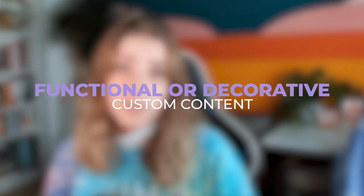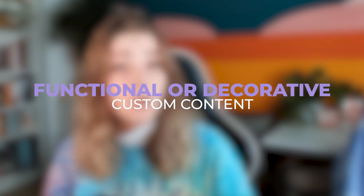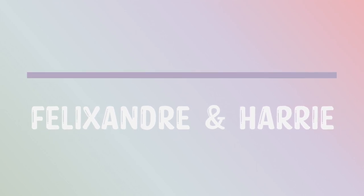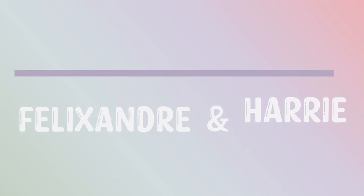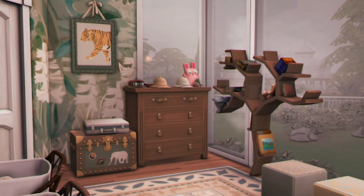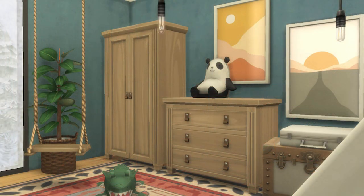The first category is decorative and functional CC — items with decorative value or that replace items already in the game like dollhouses or beds. The first creators are a duo, Felixandra and Harry, who make beautiful Maxis Match CC. Their pack Tiny Travelers comes with a bunch of items to decorate nurseries, toddler, and kids rooms. You can download just one file to get the entire pack.